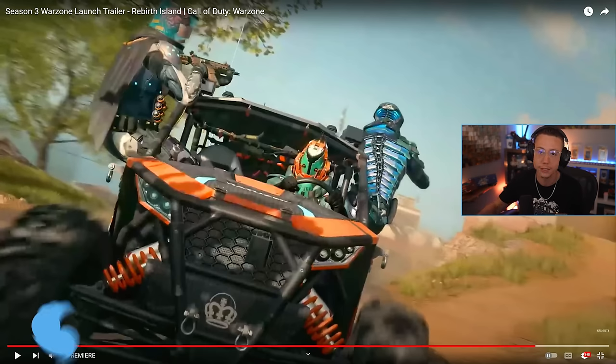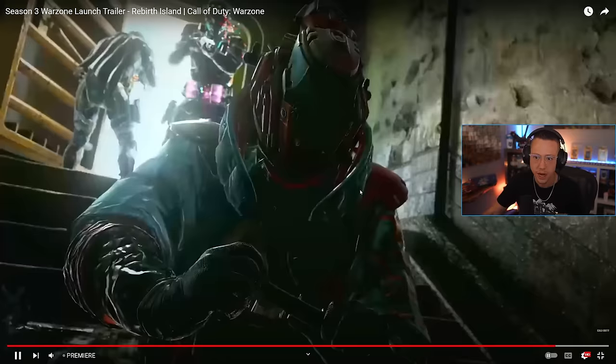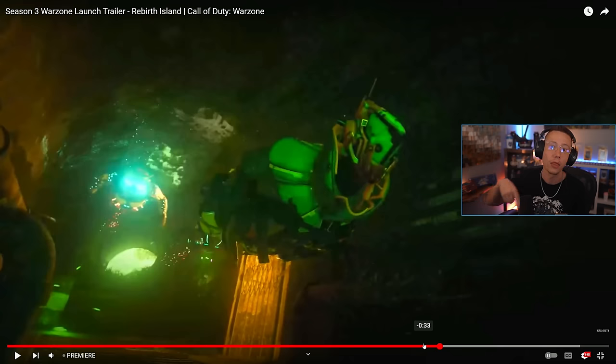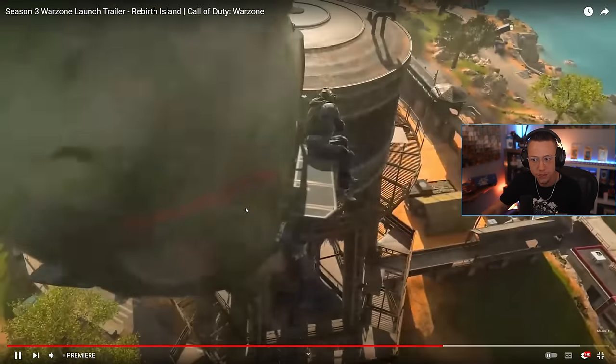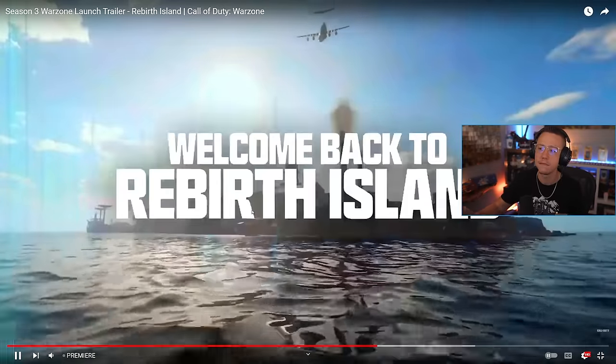Pay attention to certain operator skins, vehicle skins, blueprints — all this stuff will be Season 3 content. This guy looks like he's got a tin can on his head. We got the ATV or whatever. This guy's prone crawling through the grass. That looks like they're in a bunker underwater. So already we've got new changes confirmed for Rebirth Island. The water around the island was probably going to be accessible. This looks like it's straight up under the map — they're crawling into tunnels filled with water. Kind of an interesting change there.